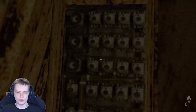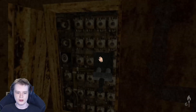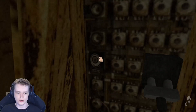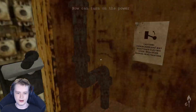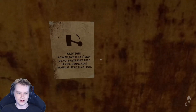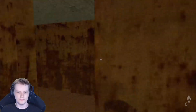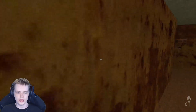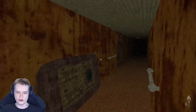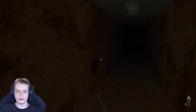Alright, this is electrical control. Oh nice, we have a fuse, so I'm just going to put it in. The power is off until new fuse is installed. Now I can turn on the power. Caution — power overload may deactivate electric lever, requiring manual reactivation. That's good to know. Now we can see without the matches. Alright, so cafeteria... let's go to Captain's Cabin. So much wanting the power to be on.